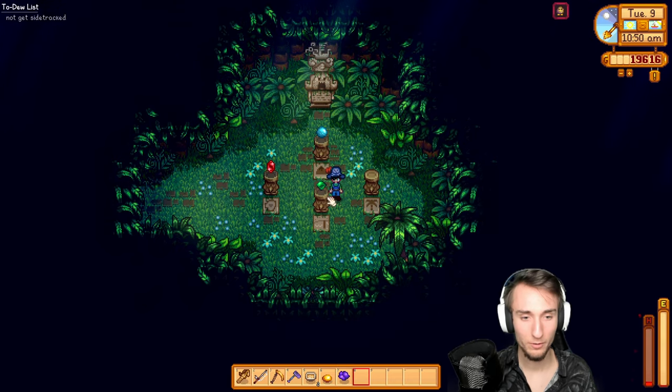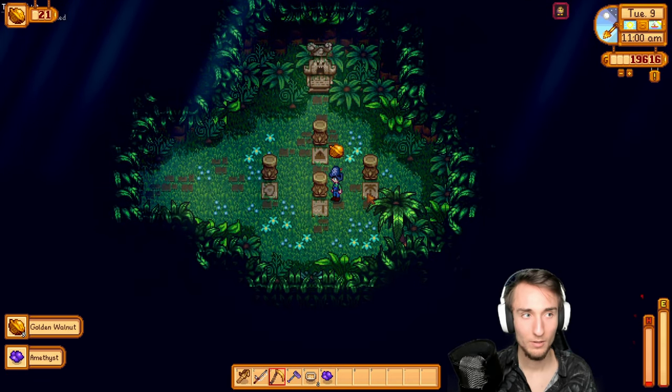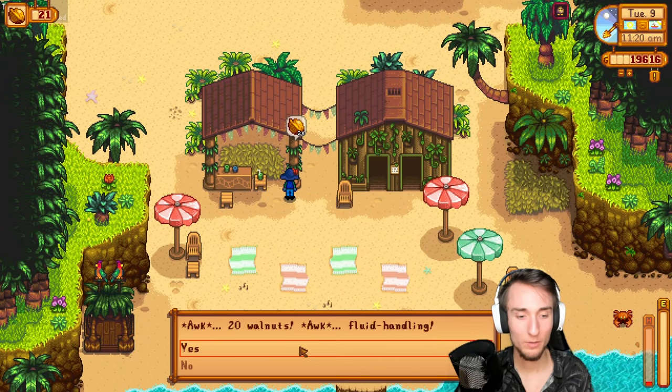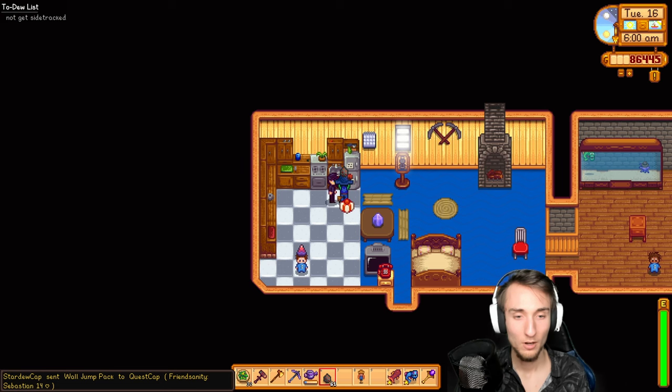I know the ruby's here. The aquamarine was north. What did I not do here? Topaz — there we go. And now we can buy fluid handling — should be right here. Fluid handling: 20 golden walnuts.